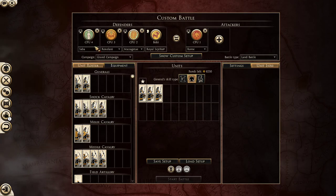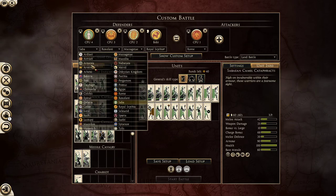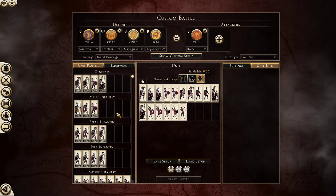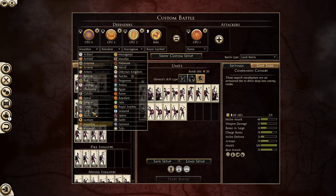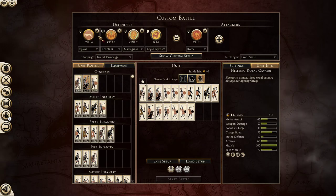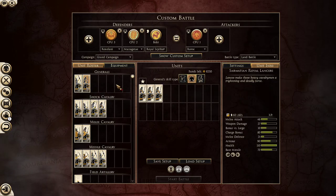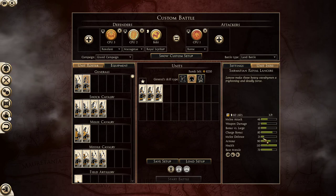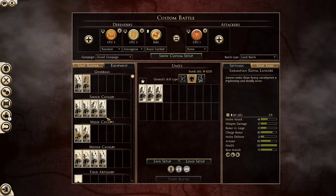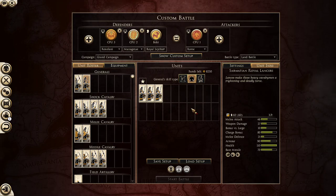Let's compare the charge. Saba only has 68 charge. The Macedonian Companion Cavalry only 76, Epirus only 76. So yeah, the Sarmatian Royal Lancers have the highest charge bonus in the game. That really means a lot when you're playing as the Nomads - you can use them quite effectively. I think Roxolani is also the easiest faction - of course, if there are rules.